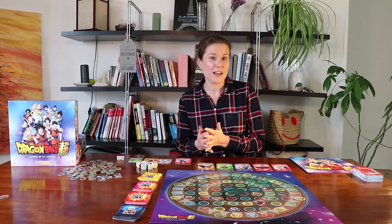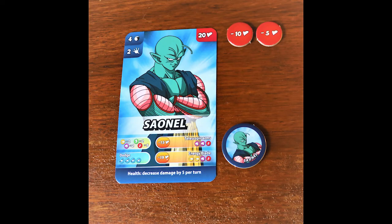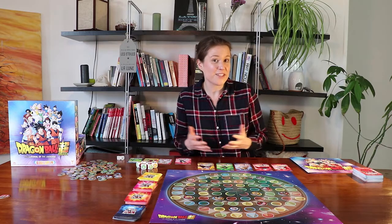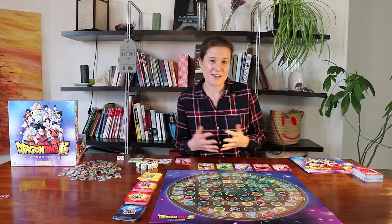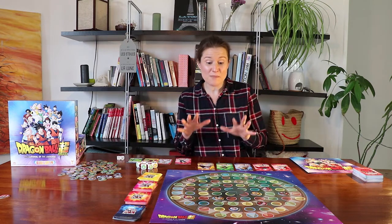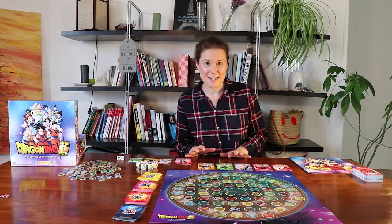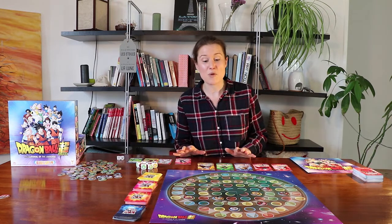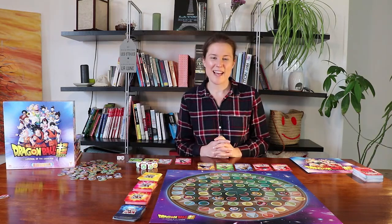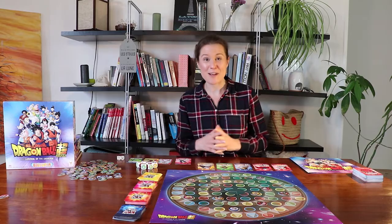If my attack is successful, my opponent loses the number of life points indicated next to the attack. If they still have life points left, it will be their turn to try and attack me. The first one to have no life points left is the loser, and the one who still has life points is the winner of that match. The ultimate goal of this Survival of the Universe game is to be the last one standing — the person at the end who has the most warriors still on the board. This is a game for two to six players, ages seven and up, and it takes about 30 to 45 minutes to play depending on which format you choose.